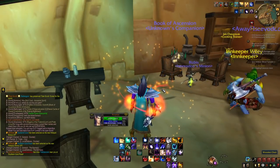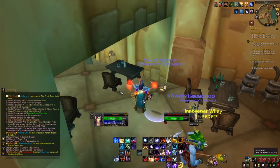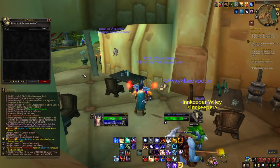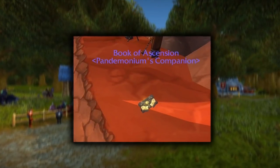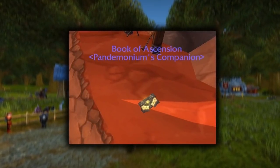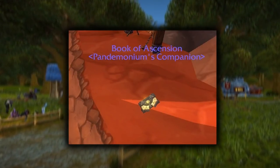In order to train abilities in Project Ascension, you have to find class trainers all over the place because you can roll any ability. One way players have decided to combat this — specifically because the devs put it in the shop — is the addition of what we call Books of Ascension. Players often buy Books of Ascension either with in-game gold from farming, or by buying donation points and buying the book. It lets you train every ability, which is very, very good, so you'll see books a lot. You can use anybody's book, so if you see somebody's book, click it and learn all your abilities — it'll really save you some time.